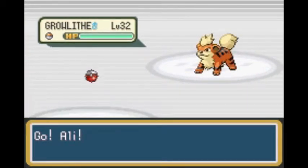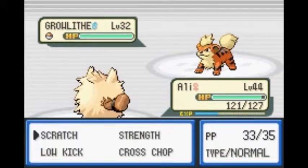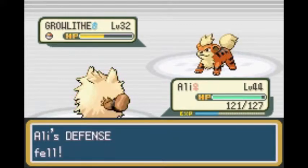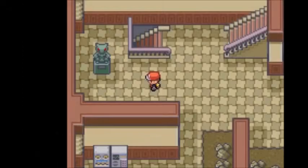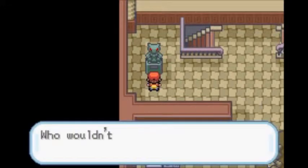Forgot the Super Repel again. Let's take out this Growlithe with Scratch. We could just use Strength to get it over with, but let's use another Scratch since we have a ton of them. Now let's click on the switch.